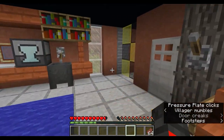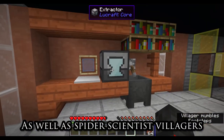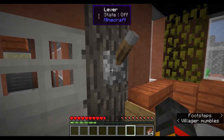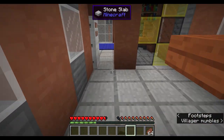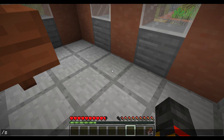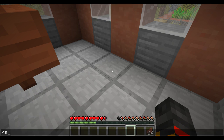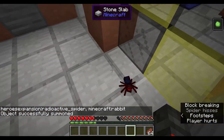You'll need to find a house like this — this is the spider scientist's house. If you go inside there will be an extractor and a bunch of other stuff you can loot, but the most important thing is the extractor. In this room there will be radioactive spiders which you get the powers from. For some reason if you stay near the village long enough they despawn, so I'm going to summon one with slash summon radioactive spider.